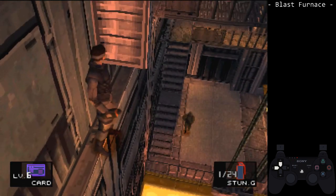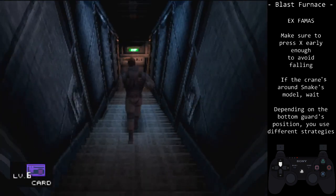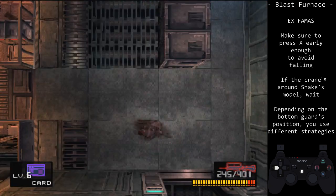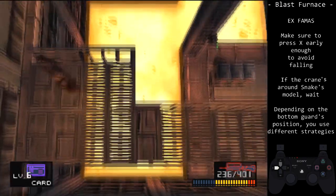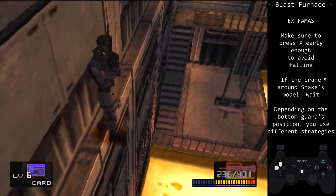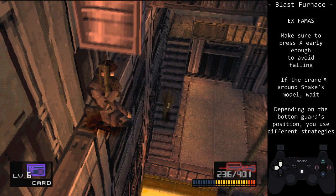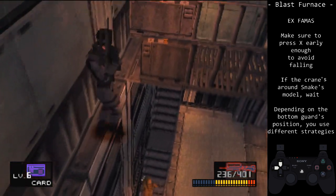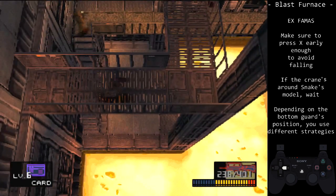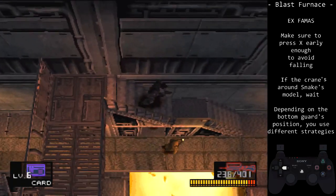If you are playing on extreme, this strategy will need adjustment, depending on the weapons you have and your kill count for big boss. If you have the FAMAS or SOCOM, kill the guard by standing in this position. If you get a good crane pattern, pass on by, then throw the other guard after silencing your footsteps. Remember, the guard's movement depends on when Snake gets there and where Snake goes.